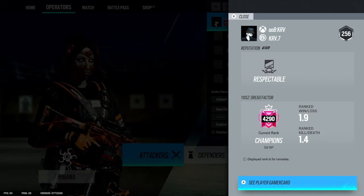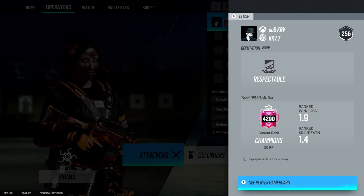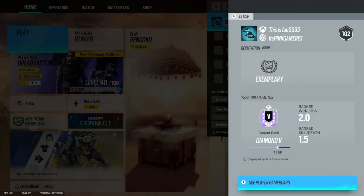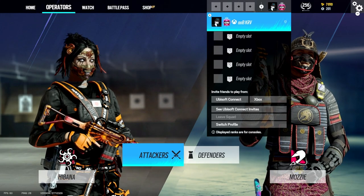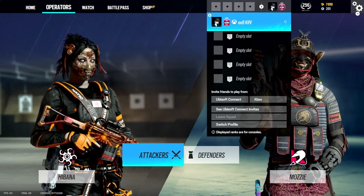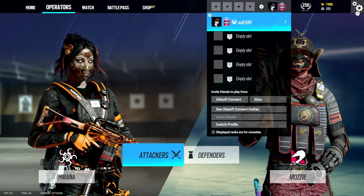I currently have a 1.9 ranked win/loss with a 1.4 KD on my main account. On my smurf I have a 1.5 KD with a 2.1 ranked win/loss. I'm currently diamond 4 or 5 on my smurf, and I normally range around 1.4 to 1.6, and I'm going to give you my tips on how I keep my KD in that range.